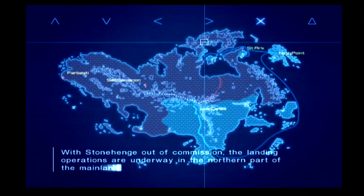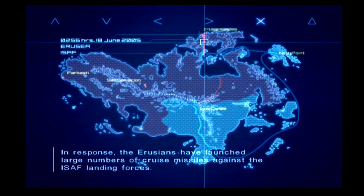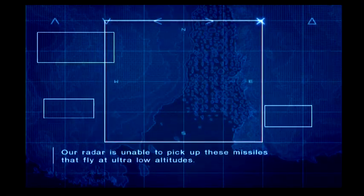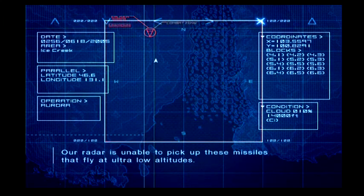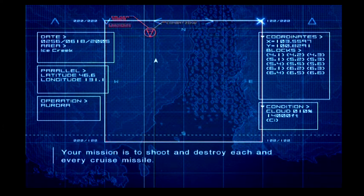With Stonehenge out of commission, landing operations are underway in the northern part of the mainland. In response, the Eruvins have launched large numbers of cruise missiles against the ISAF's landing forces. Our radar is unable to pick up these missiles that fly at ultra-low altitudes. Failure to destroy these missiles will put our troops in danger. Your mission is to shoot down each and every cruise missile.